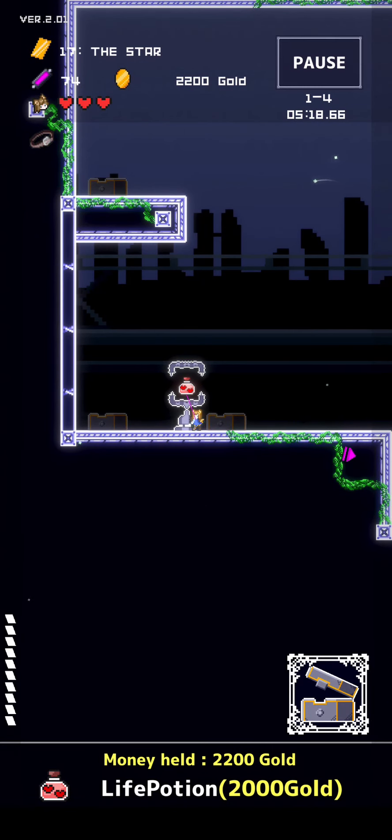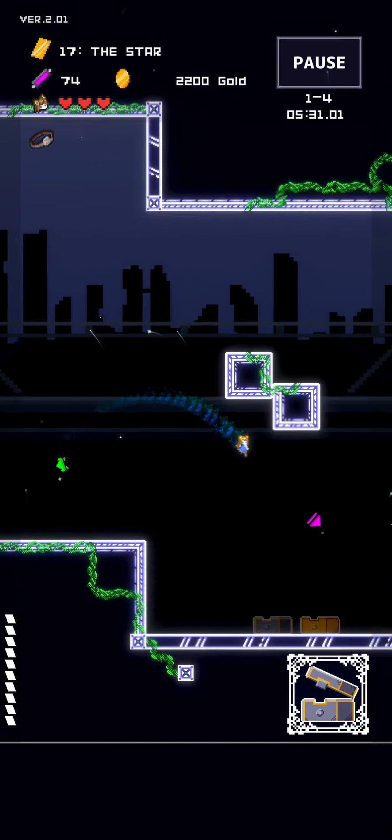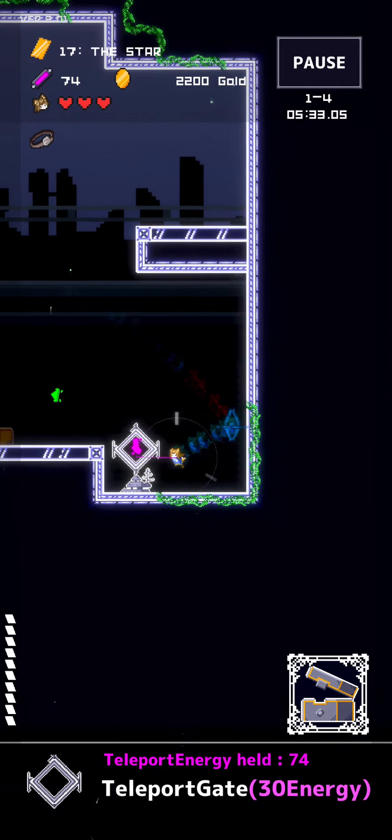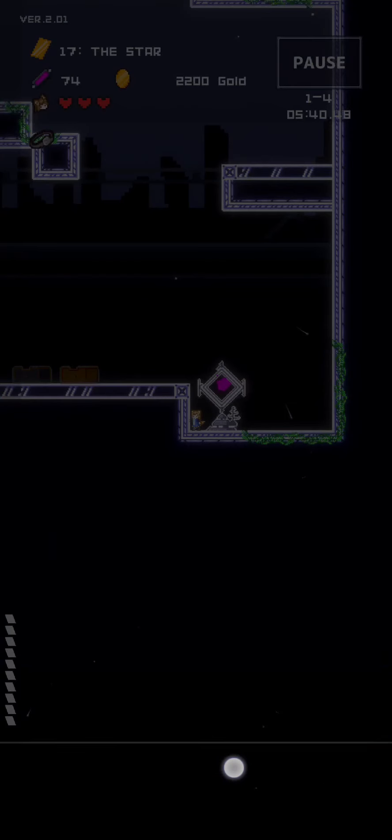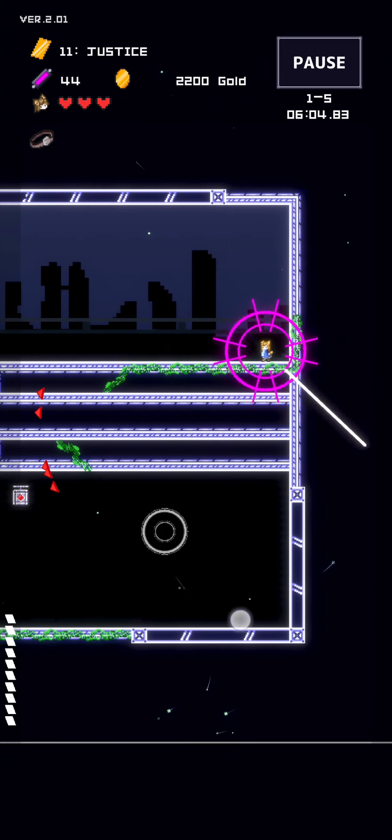But we can also choose to buy, right here, a Life Potion for 2,000 gold. We do have 3 HP, though, and that's the maximum right now - at least it's the maximum. But we can upgrade that once we're back home again. So essentially, when we die, we get to upgrade our character so it becomes a bit stronger the next time around.